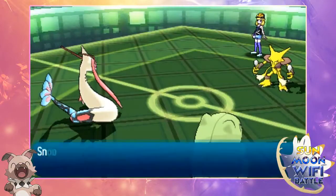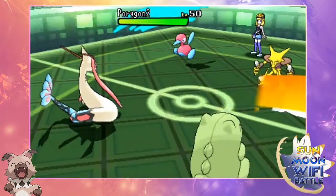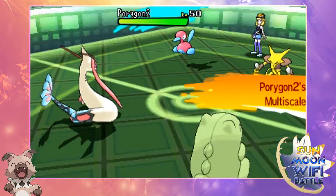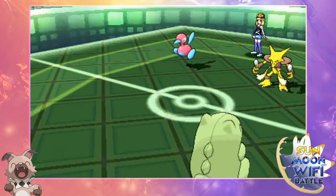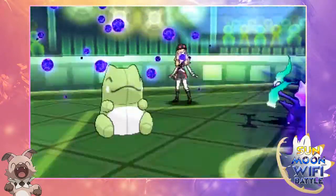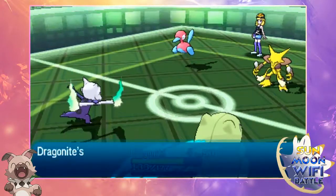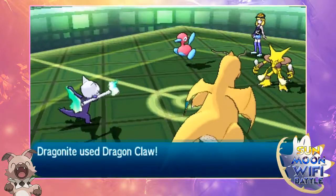Here comes Porygon2, and Porygon2 takes that Multiscale ability. I didn't notice that — I was wondering why Scald didn't do much, and now I know why. So I switch to my Shiny Marowak, which I accidentally bred and I'm so excited about. He goes for a Psyshock on my Dragonite, kind of leaving it open for Porygon2 to do an Ice Beam.